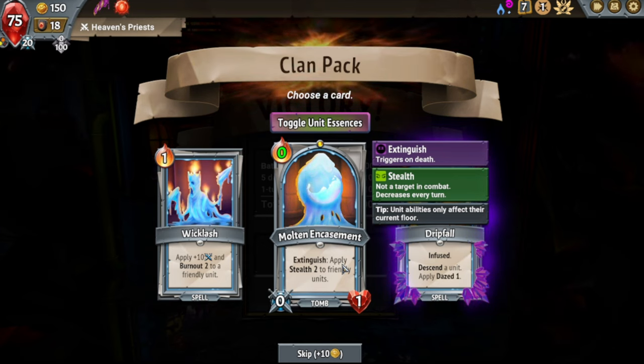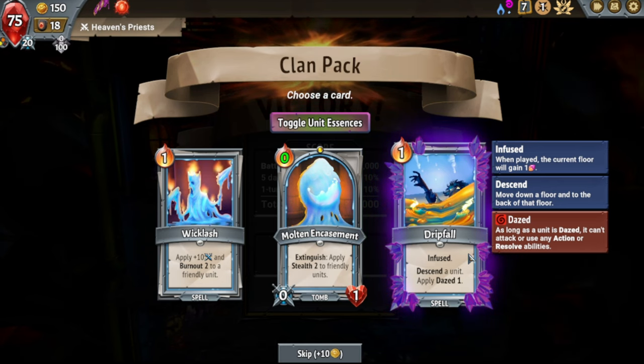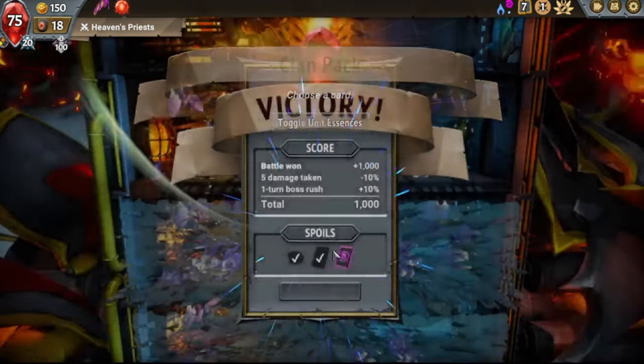Each boss in the game has unique abilities designed to counter your strategies, so pay close attention to their description. Sometimes these abilities can be a bit BS, but that's part of the fun and challenge.